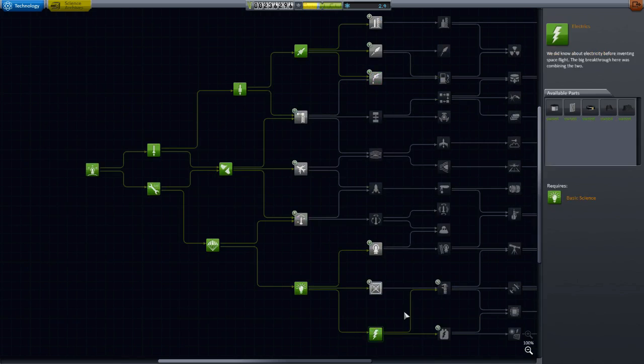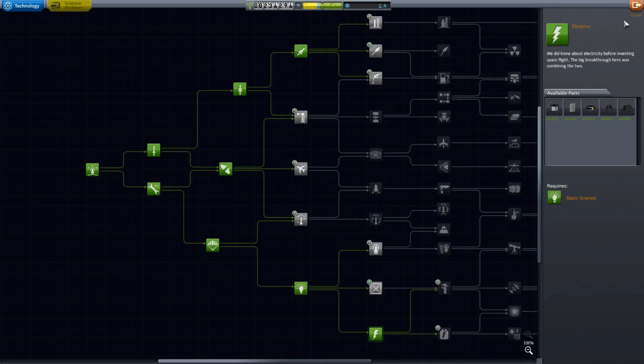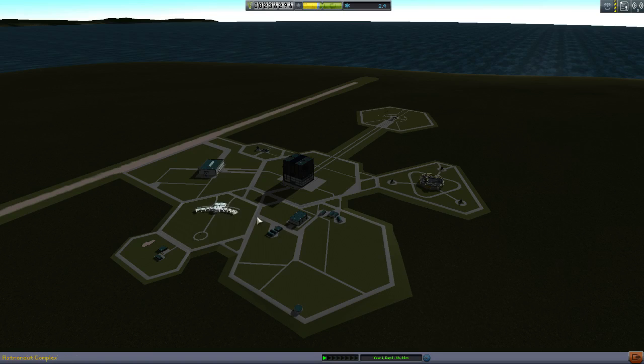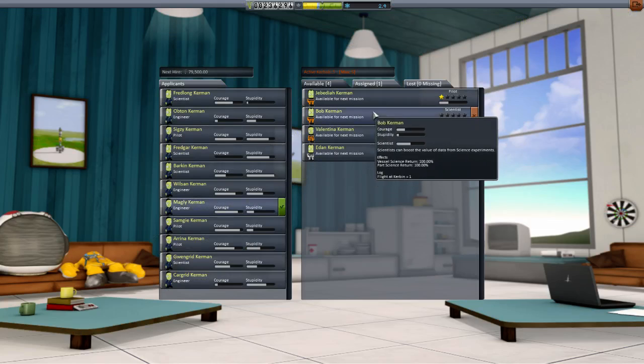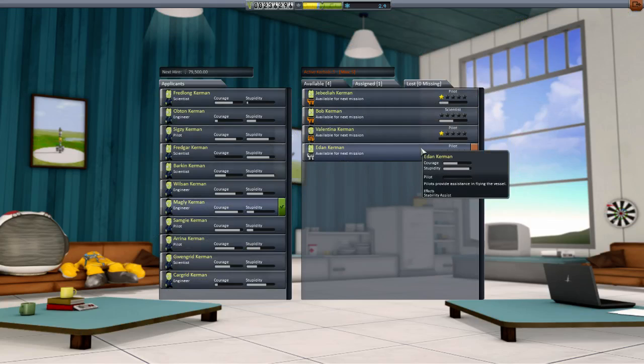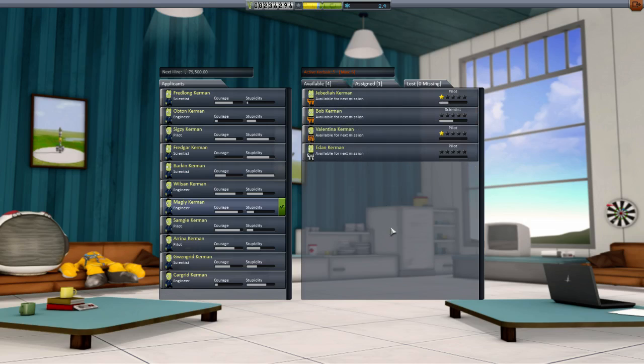I grabbed this node because it gives me the Probodobodyne Octocore, and that actually has SAS Assist. Just underneath Reaction Wheel it says SAS, Stability Assist. What that means is we can grab some of these other pilots, these other Kerbals, and start getting them some experience. Right now, Bill Kerman is sitting in orbit, a 150km orbit, in Kamenai 1, waiting for the Kamenai 2 mission.